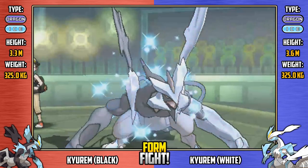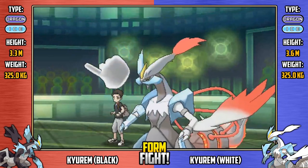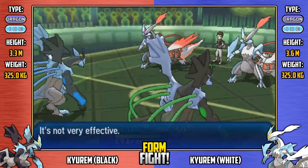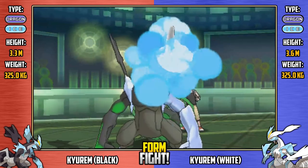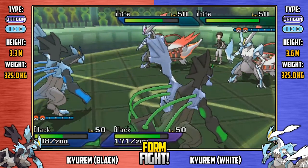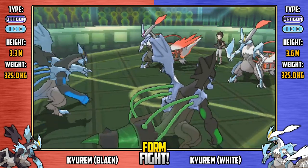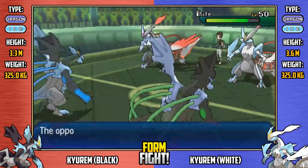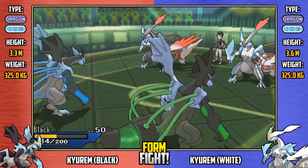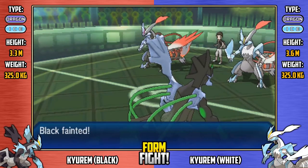Regular White goes for Scald — not very effective, but hunting for a burn that would cripple Black Kyurem given its physical nature. Throat Chop from Black does decent damage to Shiny White, though the burn doesn't happen. Regular Black, now outspeeding everything, goes for Heart Stamp — not huge damage. Shiny White comes back with Dual Chop, super effective, hitting for two hits. And regular Black goes down already — that was unbelievable!